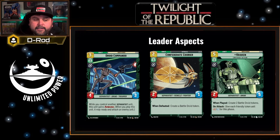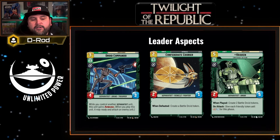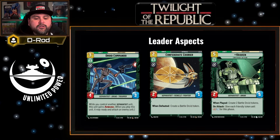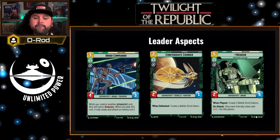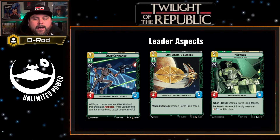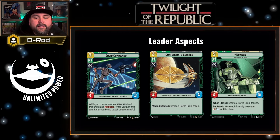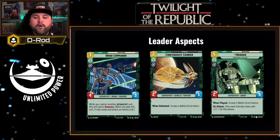Strengthening a unit's health and power is a really good ability — it's just a little slow with Wat Tambor. Next, Confederate Courier: a two cost unit, but when it dies you get a battle droid token. Keeping units in play that you can either use the exploit mechanic on, or that can swing into your opponent's units to trigger Wat Tambor's plus two plus two ability, is going to be very helpful. Having a death trigger rewards you when you need your units dying. Next is the Kraken, a five cost ground unit that says when played, you create two battle droid tokens, and on attack, give each friendly token unit plus one plus one for the phase. It's a two five, and coming in with two battle droid tokens gives you units you're okay losing in order to trigger Wat Tambor's ability.